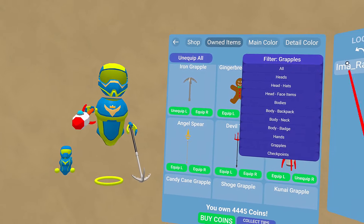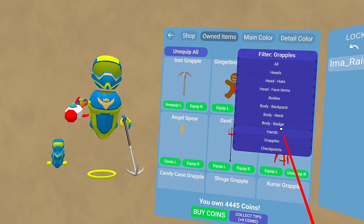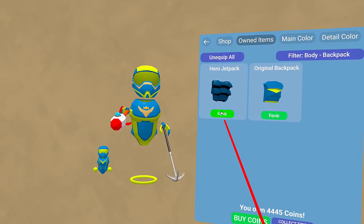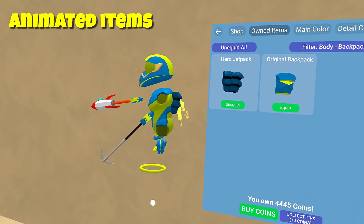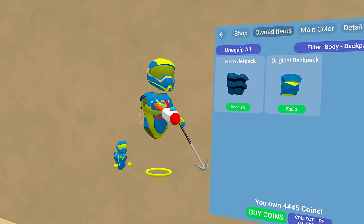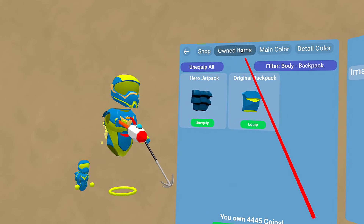They also added backpacks. There's the original one, there's the jet backpack — this one's kind of cool because it's animated. A lot of those have different features on them that are very cool. I'm looking forward to seeing the other things that might be available. You can just pick and if you want to look at everything, you can go down here.